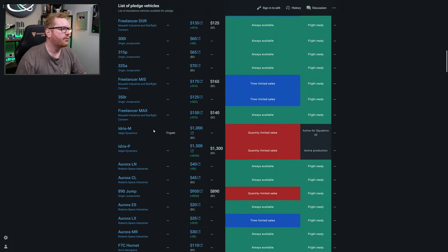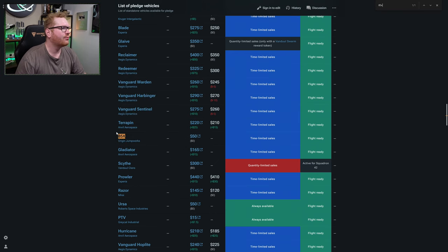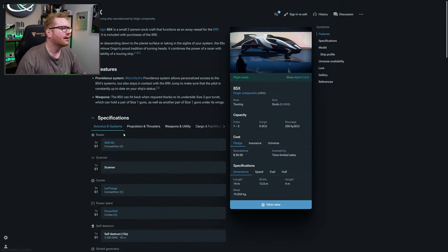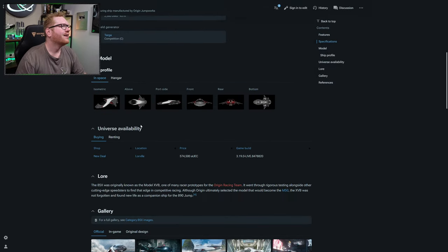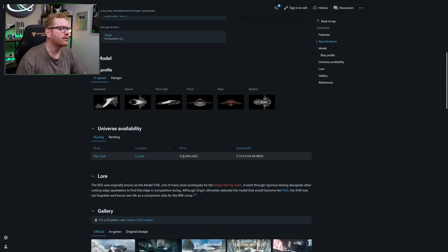So we're going to find the ship that we want. I'm going to take one of my all-time favorites - the Origin Jumpworks 85X. Beautiful little fast get-around ship. If that's the one I'm interested in, I'll click in on it. If I scroll all the way down, there's Universe Availability. Now we can see where this ship is available in-game. We can see here that in the New Deal shipyard in Lorville, I can get this for just over half a million alpha-UEC in-game.